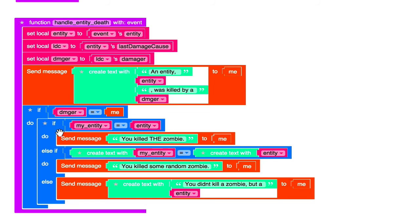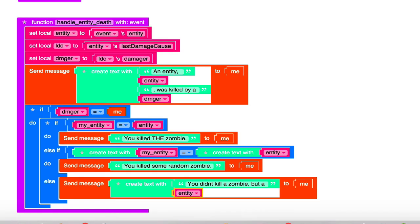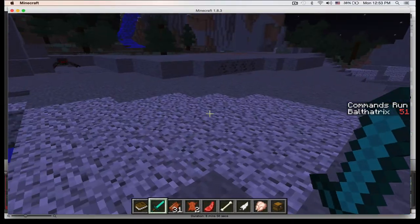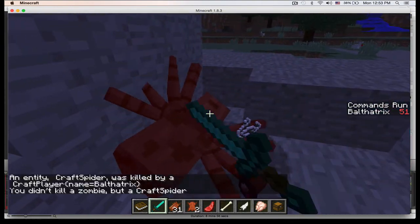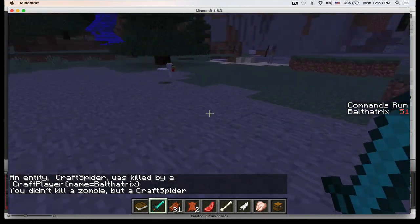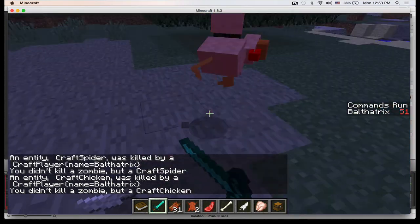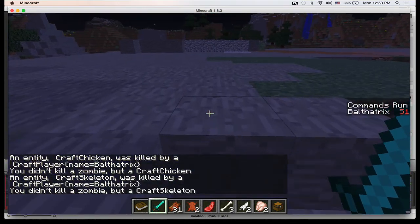And then if both of these tests fail, we go into this else block, which basically says 'you didn't kill a zombie, but you killed this entity right here.' So if we switch back, let me demo one more thing — if I kill this spider, let's see if it tracks it. And it says 'you didn't kill a zombie, but a CraftSpider.' So it's tracking everything that we kill. And that's how you guys can do kill tracking.